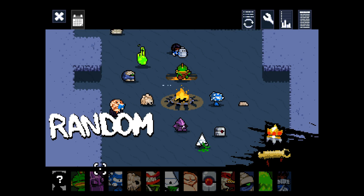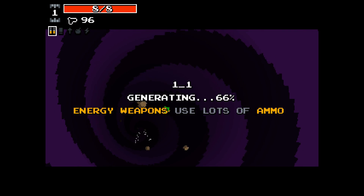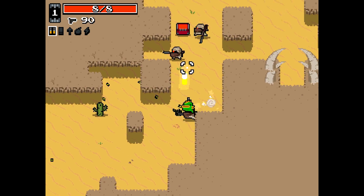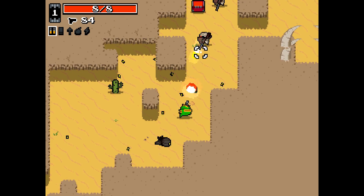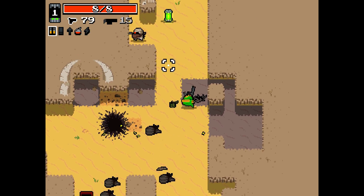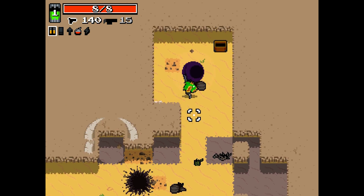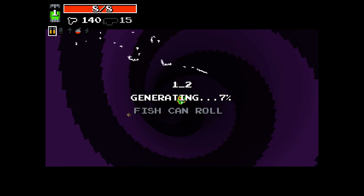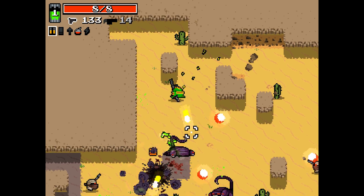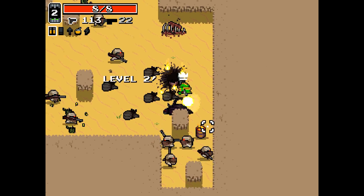Hey everybody, welcome back to Nuclear Throne. Today I think we'll just do a regular fish run. I fancy doing some late game fishy bullets, because I like that. Get yourself a gun warrant, get yourself a minigun — double minigun even. Gun warrant gives you 10 seconds of unlimited ammo at the start of a level, so get a double minigun and just fire, and you get all those free recycle gland procs just for shooting, and you're not spending any ammo, so you can hardly run out of ammo.